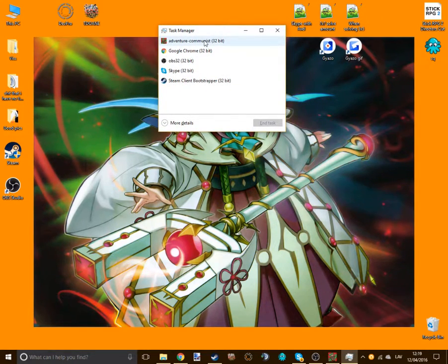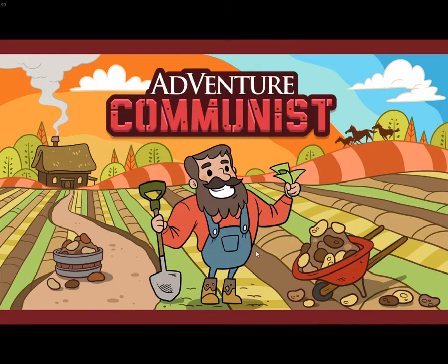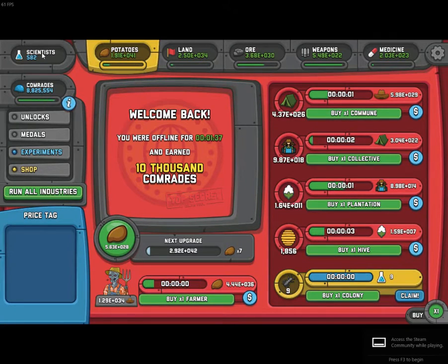Right-click on Adventure Communist and click End Task. What this just did is close Adventure Communist without saving. And what this will do is allow us to claim our Colony reward once again. And for some reason, we will keep our scientists. So as you can see, we had 582 scientists before, and now we still have 582, and we can also claim our Colony. So that's one bug.